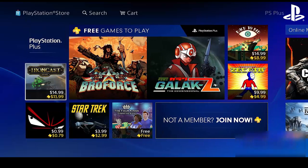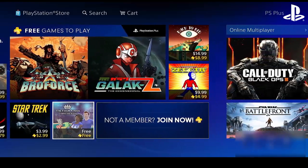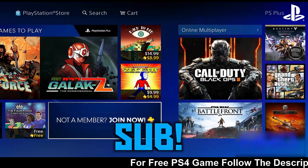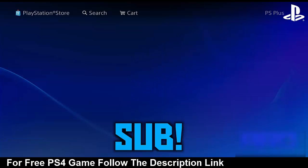Once you're on the PlayStation Plus tab, go down until you are hovering over 'Not a Member,' then press the X button — the lowest button on your controller.